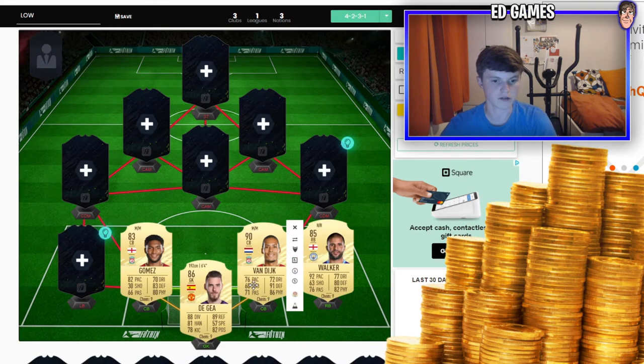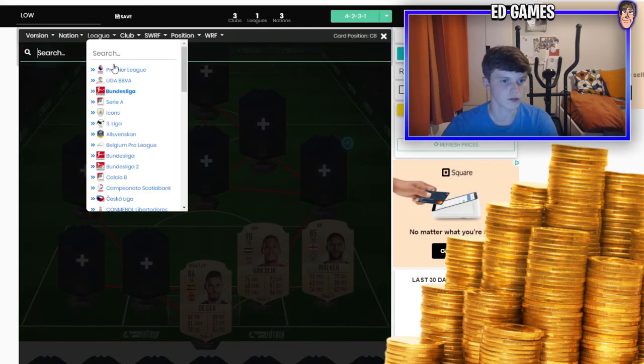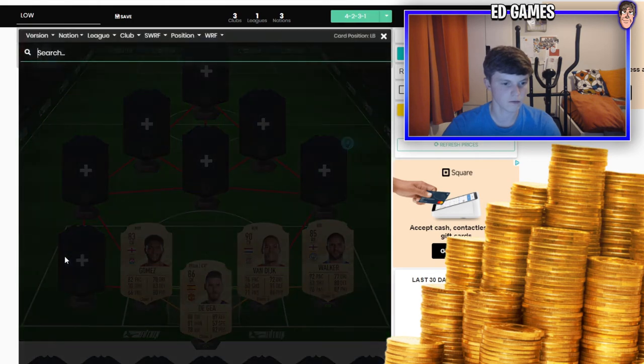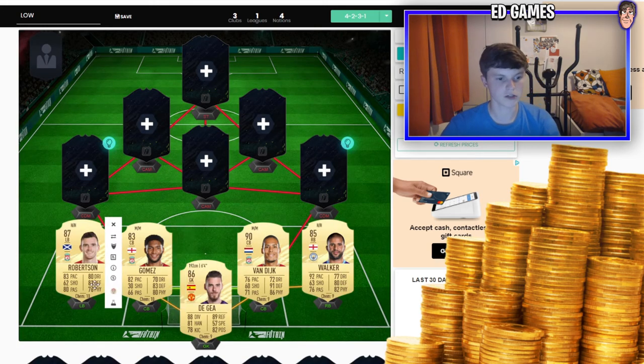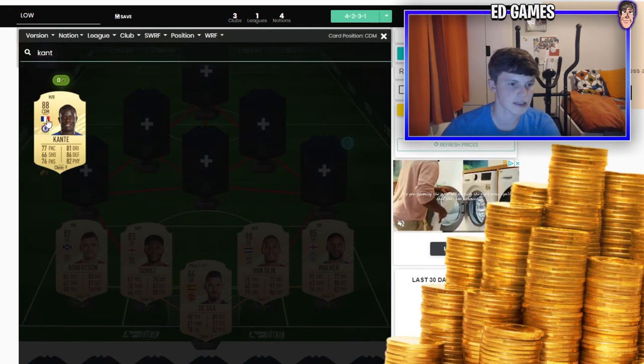Van Dijk is the best center back and probably will be in the game — 91 defending, 86 physical, 76 pace. Looking at the lack of options: Laporte's a bit slow, Otamendi's slow, Fernandinho hasn't got the physicals, Maguire's slow, Matip's slow. So I've gone for Gomez alongside Van Dijk — he'll be really expensive but really good. At left back, Robertson is going to be the best prime left back by a mile.